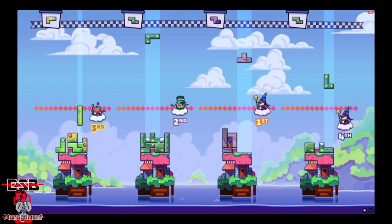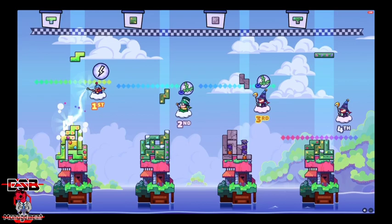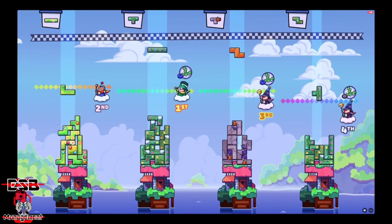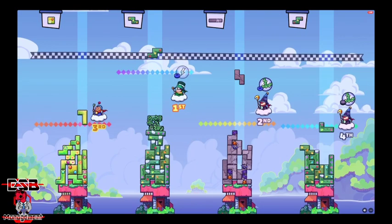Player one has sort of an awkward piece but it seems pretty stable so far, and they are currently in the lead as far as height goes. Player four is making a very efficient design, though they are going a little slower because of it. Player one loses a piece. Player two is making a very flimsy top — I feel like player two's tower will crash at any moment.